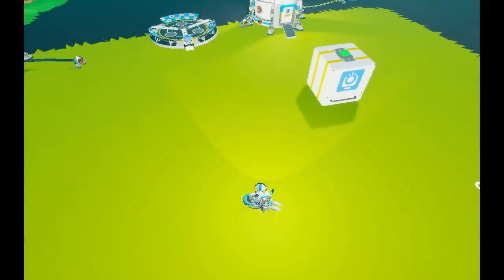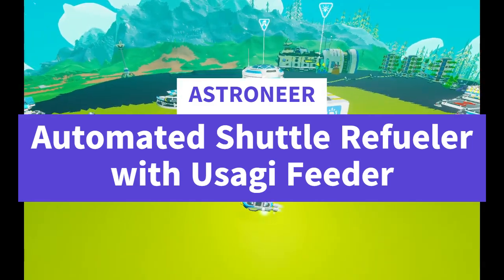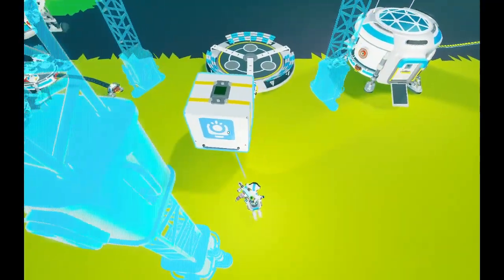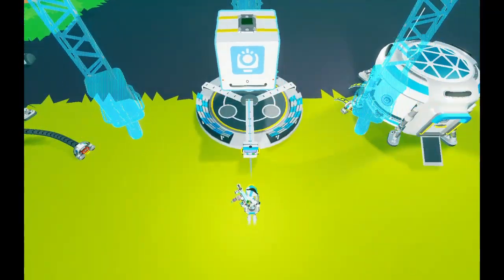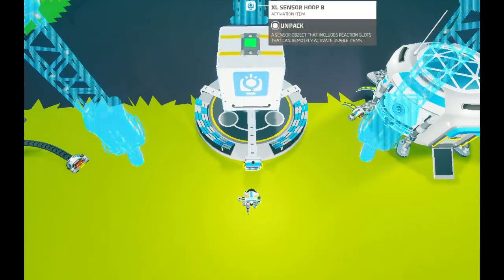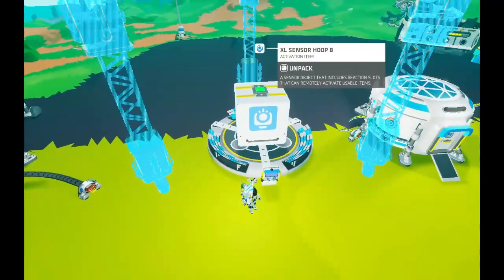Hey everybody! Today I'm going to be going over an updated version of a thing that I have built before. It's an automated shuttle refueling station that comes in pretty handy, and this one has a built-in Usagi feeder. Usagi is the Glastropod that shows treasure locations on your compass, and you can have it anywhere on the planet as long as it's fed and it'll still work, so I put it on my shuttle.